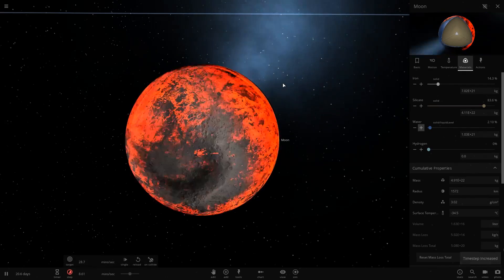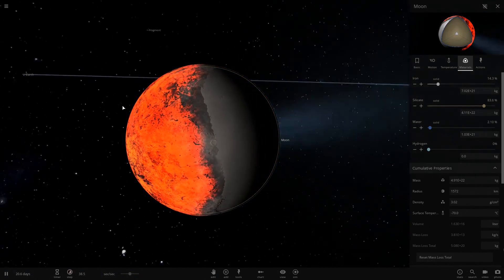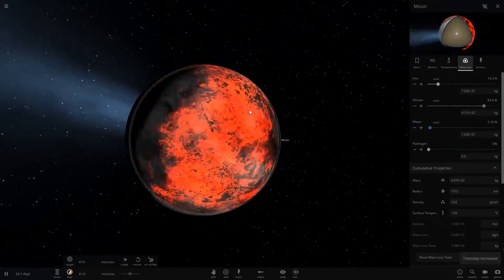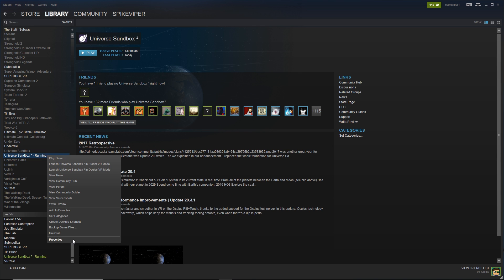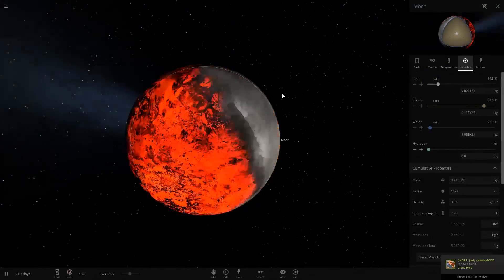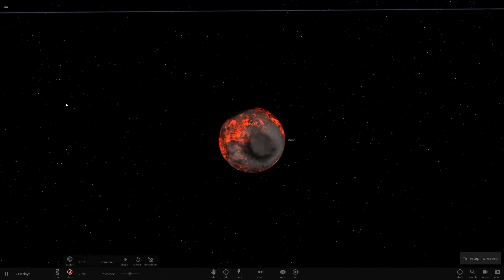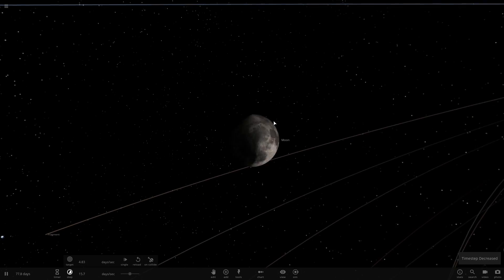We have quite a problem — part of the moon is now icy and the rest is lava. I thought that was something they were adding in a later update with local climate. Unless this is just broken — it doesn't appear to be broken though. It seems like the local climate variation is actually simulating.